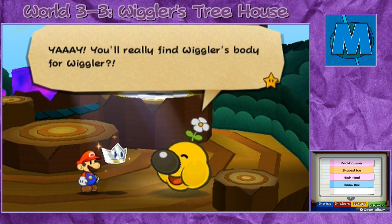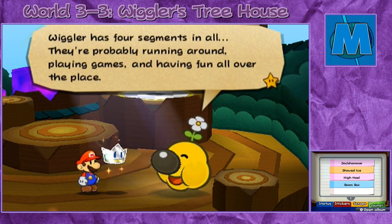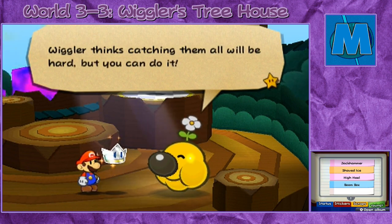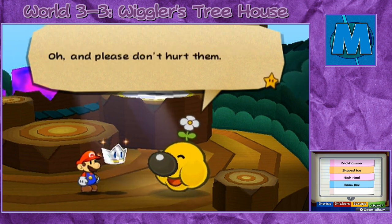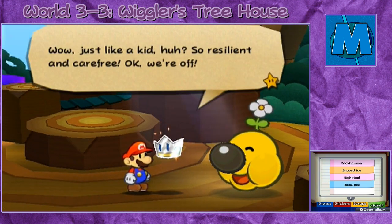You'll really find Wiggler's body for Wiggler? Wiggler has four segments in all — they're probably running around playing games and having fun all over the place. Wiggler thinks catching them will be all hard, but you can do it. Just like a kid, huh? So resilient and carefree. Okay, we're off.